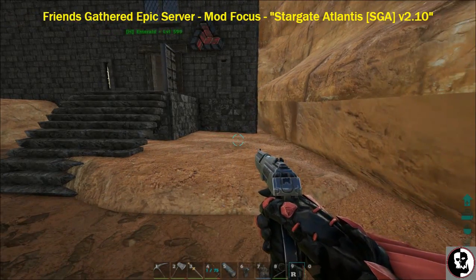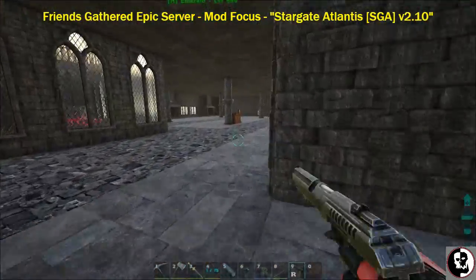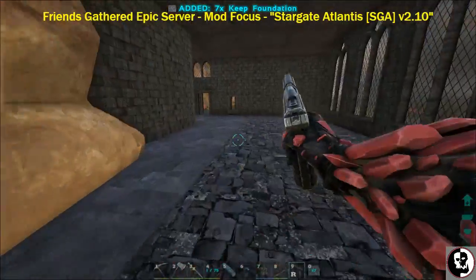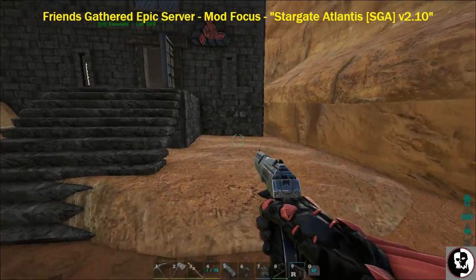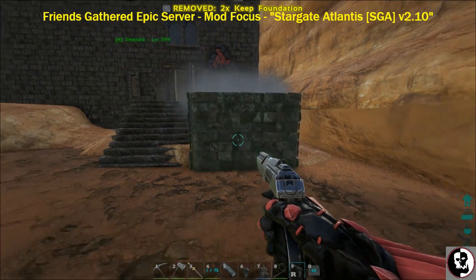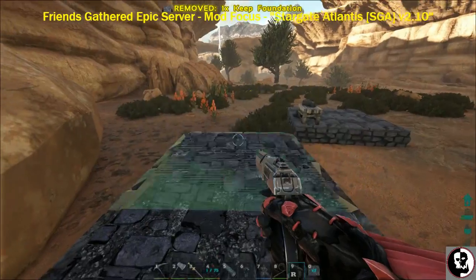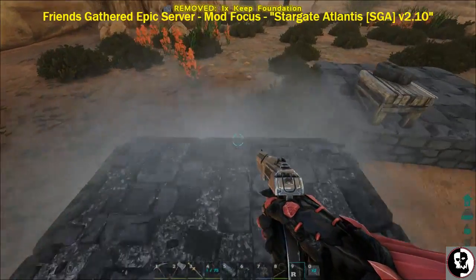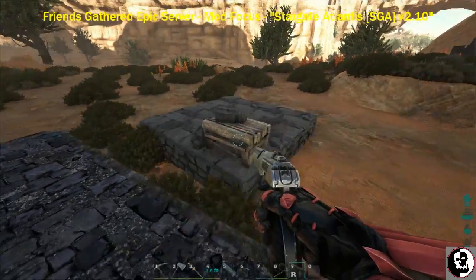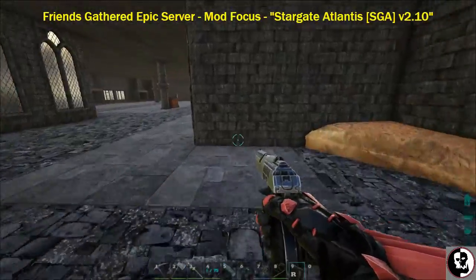I've already created some foundations for it. I'm placing them out here — that's three, four, five, six, seven foundations. I told you that you need five but I created seven because I wanted it spaced away from the stairs. The Stargate should be ready now, so let's go ahead and grab it.